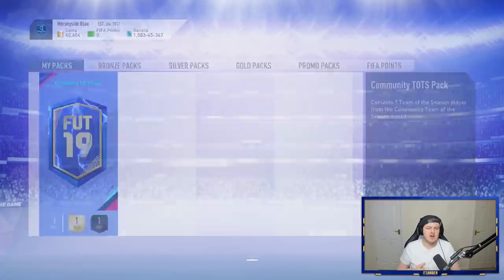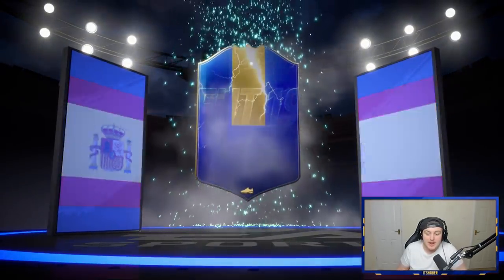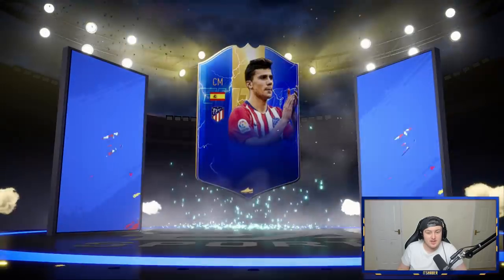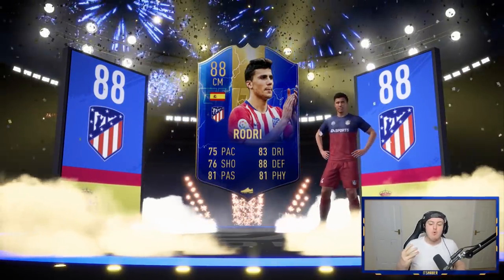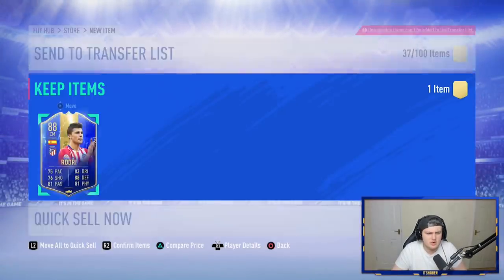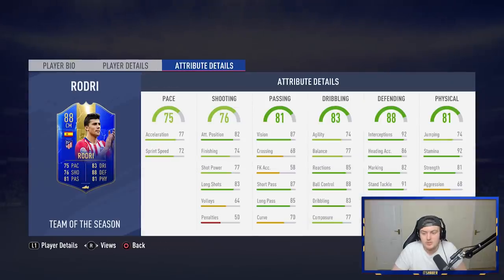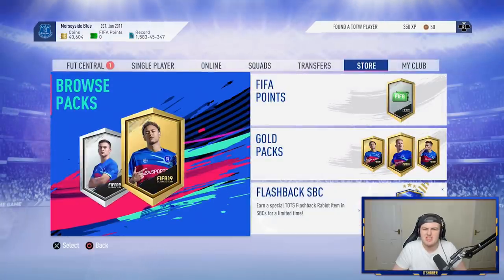Here we go, EA. Show me the money. Show me something good. It's going to be, of course, a walkout — a blue circle. Spanish. Center mid. Rodri. I forgot he was in it — I thought that was either Thiago or Sergio Busquets, and they're both CDM, so I wondered who the center mid was. Rodri is alright though, actually. It saves him doing the objectives, or maybe he does the objectives and uses one in SBC. Not a bad-looking card, to be fair. No jumping, which kind of sucks, but he's a 6'3 center mid — actually a nice, pretty well-rounded card. Four-star skills. That's actually not too bad. We'll take that, Simon.